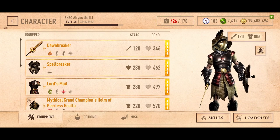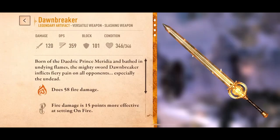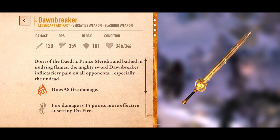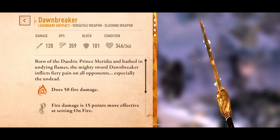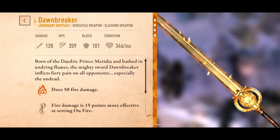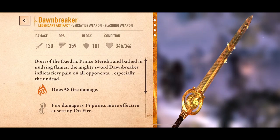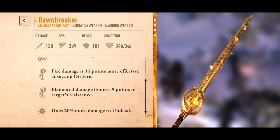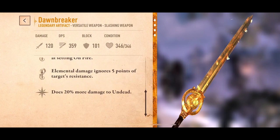At least most of them. Let's start with Dawnbreaker. Dawnbreaker is by far just the coolest looking sword — look at that, in all of its fiery glory. Flames lighting up the blade. Beautiful. What does it do? 15 more fire damage, it does some elemental damage, ignore resistance, 20% more damage to undead.